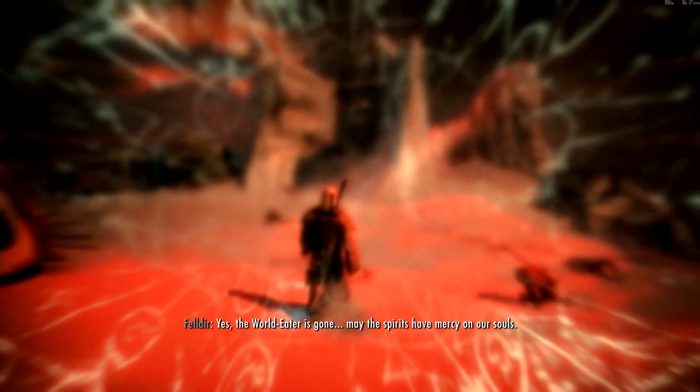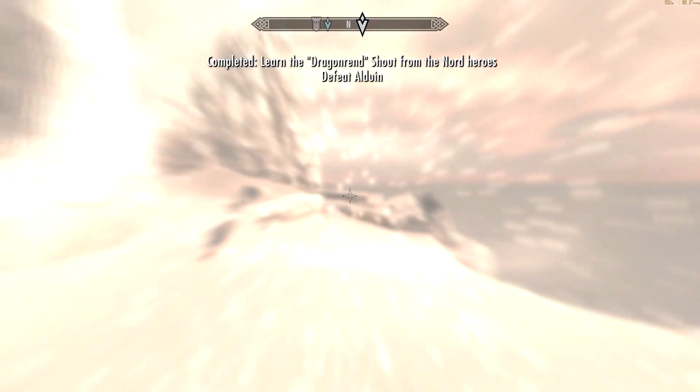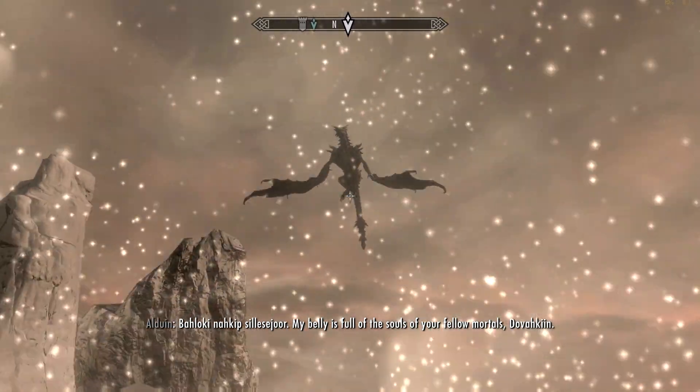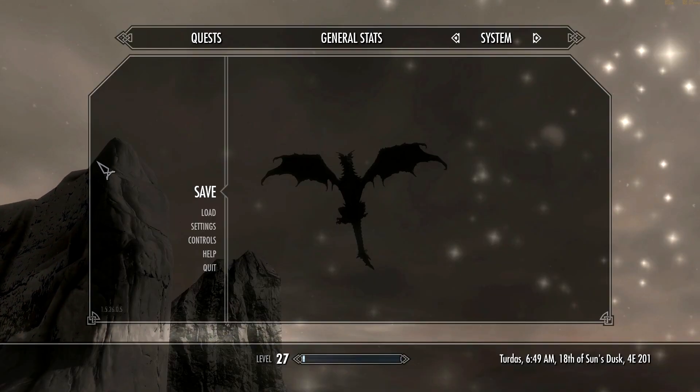Did it. Yes — the world eater is gone. May the spirits have mercy on us. Give that damn scroll to me and I'll banish him too. And now here we go — whoa! Now we've actually learned the Dragonrend shout. Alright. He's here. Okay, just wait a minute. We need to stop right here. This has just been going on too long, so we'll pick right up and deal with Alduin in the next video. It's a great place to end too.